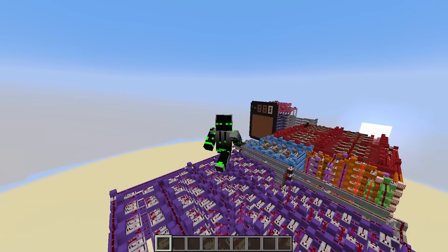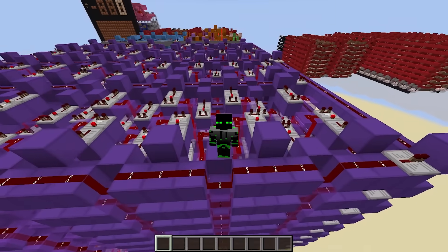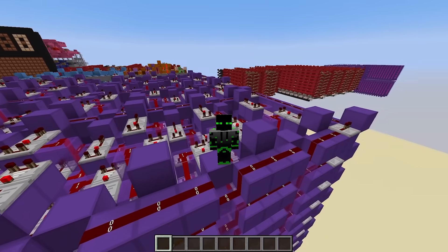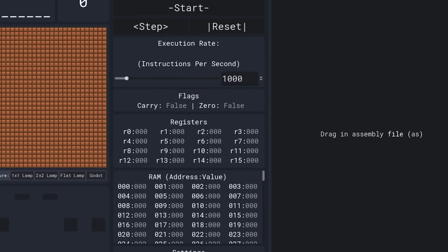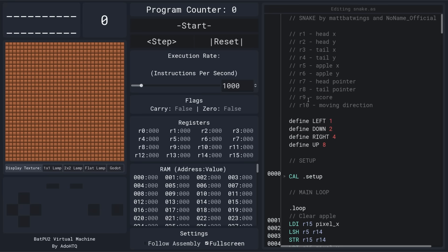The final problem with this computer was that there was no great way to test things. Debugging assembly programs is already really hard, so the fact that I had to run them on a Minecraft computer to test them just made the process even more tedious. So I hired my friend Eido to make an entire emulator for the computer. Now to run a program, you don't even have to launch Minecraft — all you have to do is drag it in here.